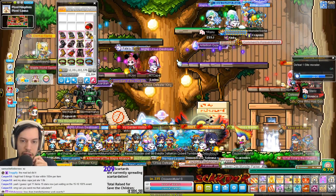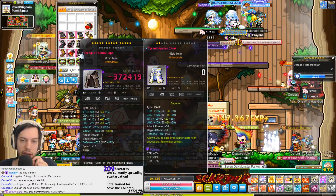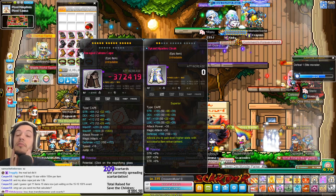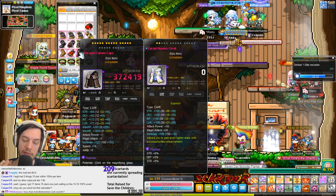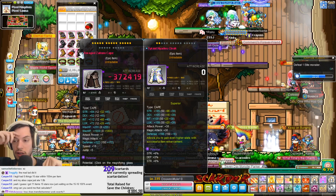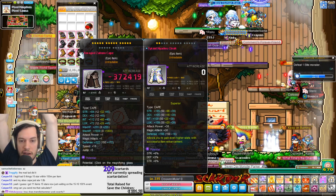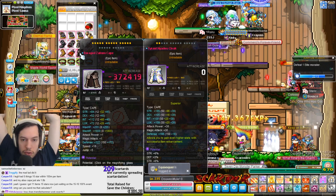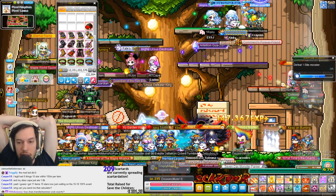How does Transfer Hammer work exactly? If you have an item that is a certain level, you can transfer the bonus stats to another item that is one rank of equipment higher that is the same type of equipment. So a shoulder to a shoulder, a shoe to a shoe, a cape to a cape, stuff like that.